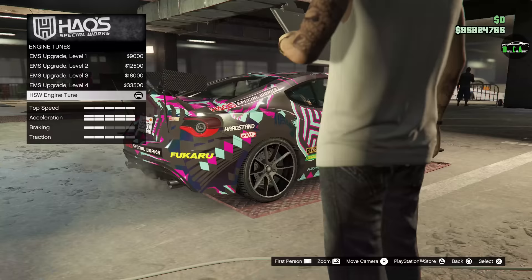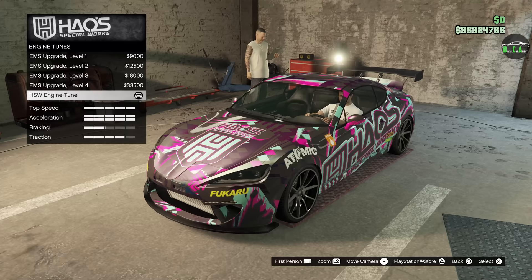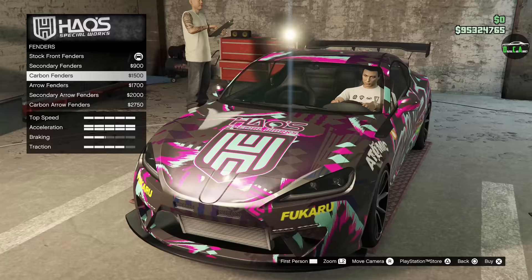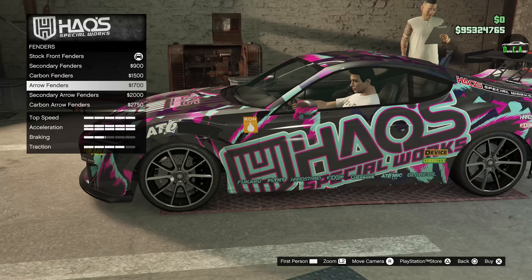Engine — we already have the HSW engine tune installed, and you can see the acceleration bar goes to the next line, which is absolutely nuts. Fenders: we have secondary, carbon, aero fenders, secondary aero, and carbon aero options. I think I'll just stick with the carbon stock fenders.